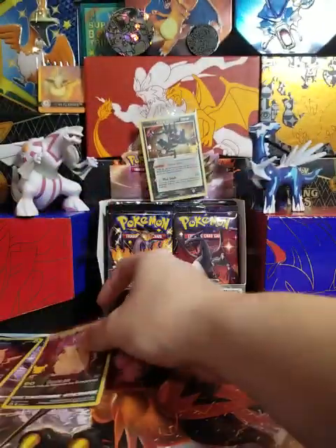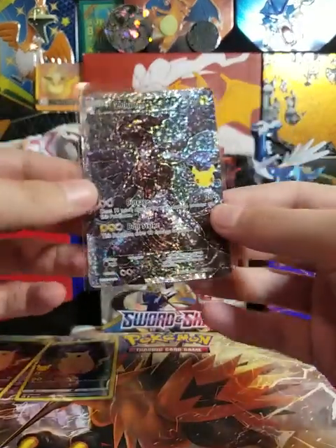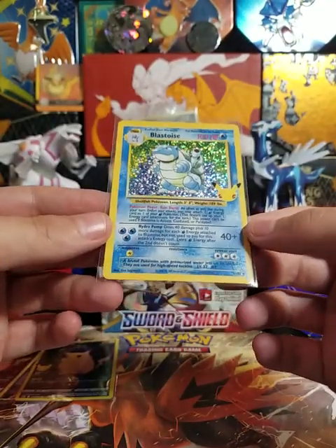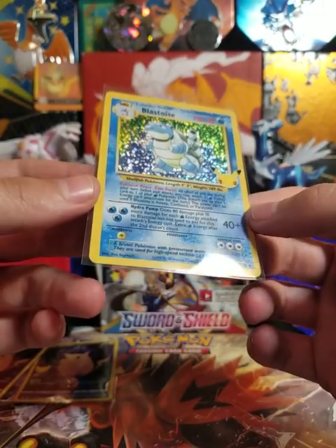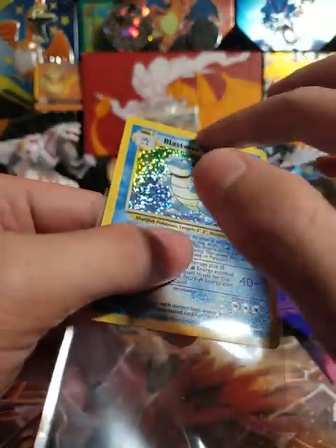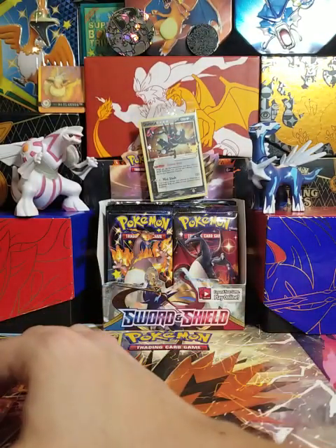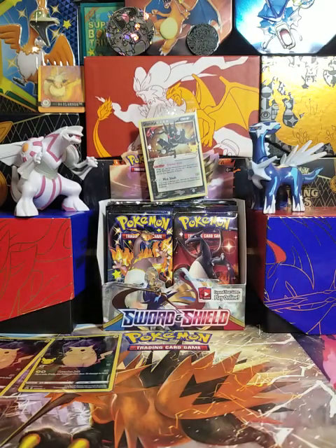Yep, I like this set already! I hope y'all enjoyed that — I know everybody's opening it right now. Blastoise — all centered and crooked, but it's nice. Ooh, it's all textured — now that's nice! Yep, hope y'all enjoyed that. See y'all in the next one — plenty more to open!